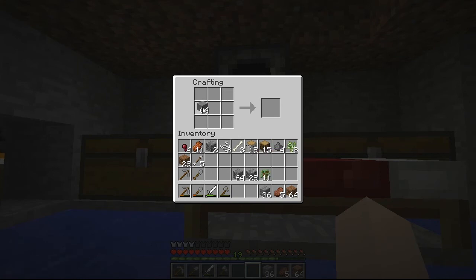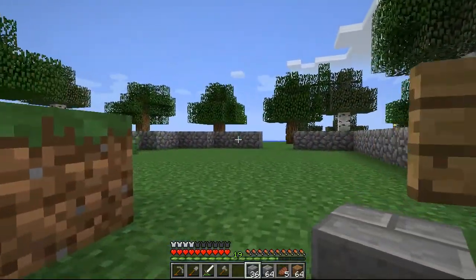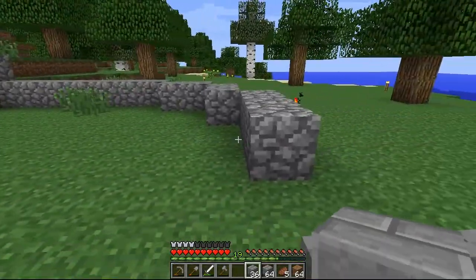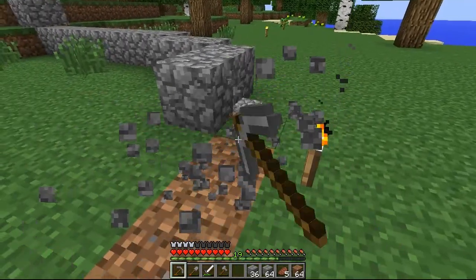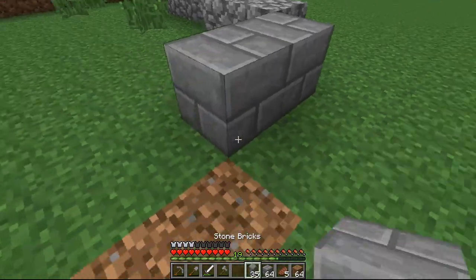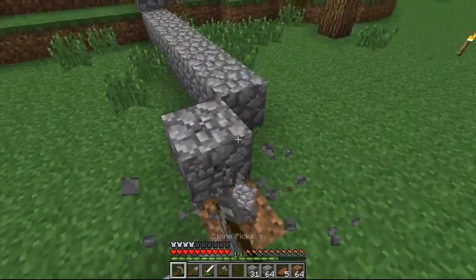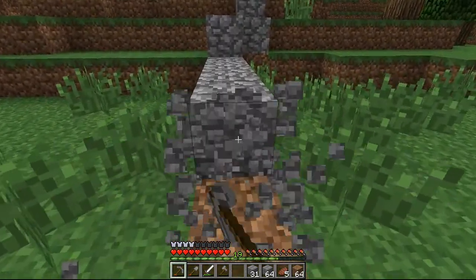Let me craft some more smooth brick. So I'm wondering if I should do it instead of the cobblestone — I think I will. I'm gonna put smooth brick on the outline here, this might take a little bit but that's okay. I need these stone picks to run out; I want to start using iron ones more.